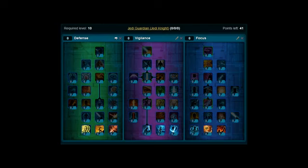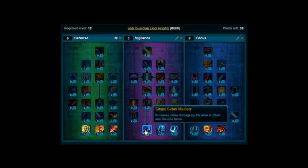This one is for the Jedi Knight and it's for the Guardian advanced class. So starting at level 10, the first thing you want to do is put your next 3 points on Single Sabre Mastery, which is here. So that will take you up to level 12, and then levels 13 and 14 we're going to put on Swelling Winds.